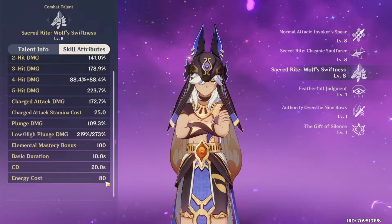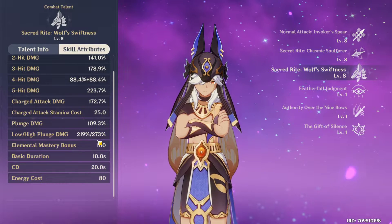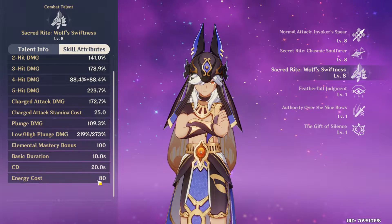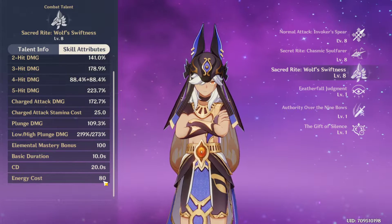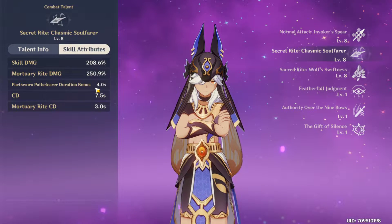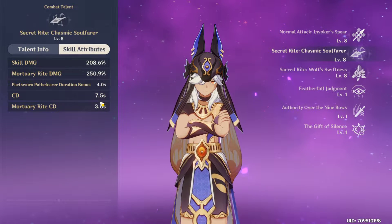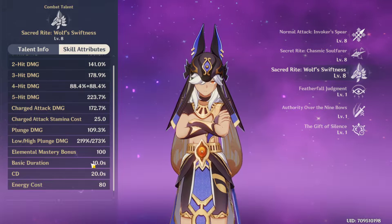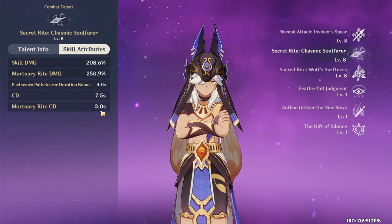The energy cost is 80, which is pretty high, but since Cyno applies Electro with his basic attacks he can create a ton of reactions. Generating enough particles to refill the bar shouldn't be too hard — maybe just 20% Energy Recharge would be nice. During the burst the skill's cooldown is more than halved, giving a very low cooldown so you can use the skill almost permanently. Over the full 18-second duration you can use the enhanced skill up to 6 times.